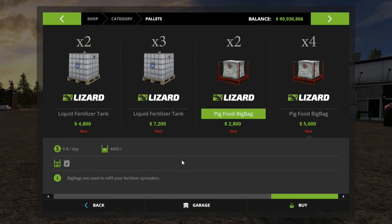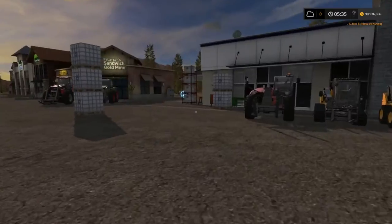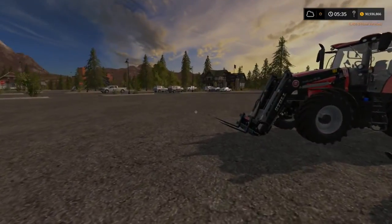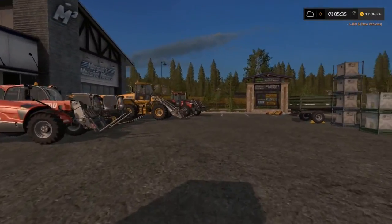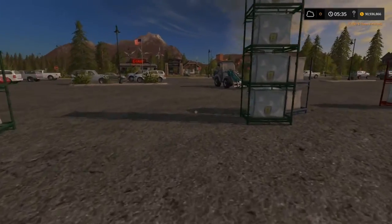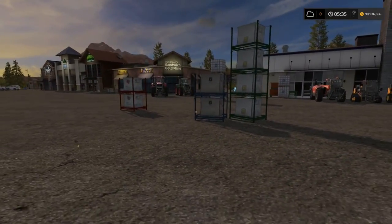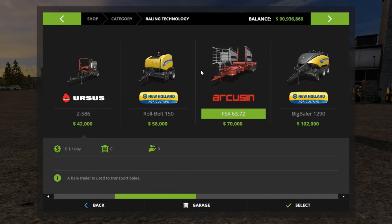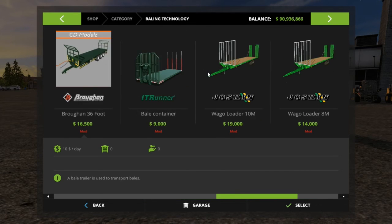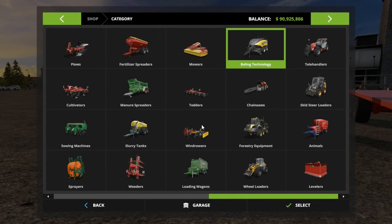That is all the buying options. It really comes in handy if you don't want to use the auto-refill tanks. Now we're going to look at what exactly you need to pick some of these up. I'm just buying a trailer to stick these on real quick. I like the Marshall because it doesn't have the steering in the front, which makes it a little easier to handle.